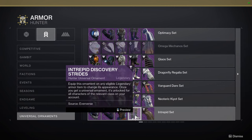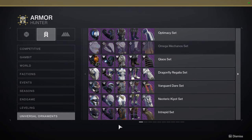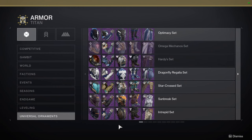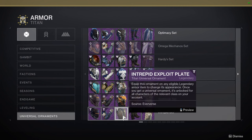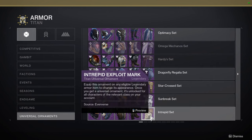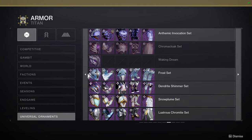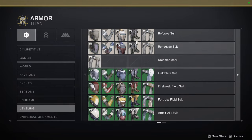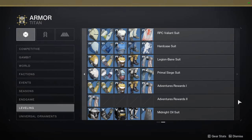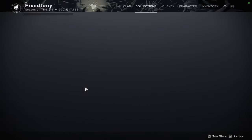For Hunters — the chest piece is super dope, boots are super dope, arms are cool, helmet is really cool, and I even like the cloak. For Titans — the helmet is super cool, the arms are super dope and one of my favorite pieces, the chest piece is one of my favorites, boots are decent, and the Mark is one of my favorites as well. I say the boots are decent because they're basically just a reskin. You've seen it before, but it's not bad.